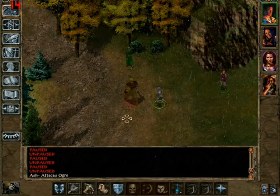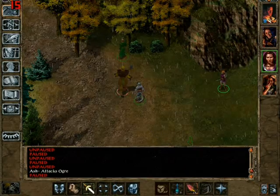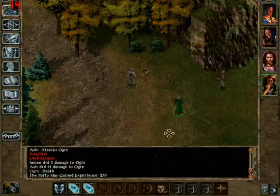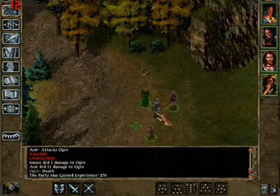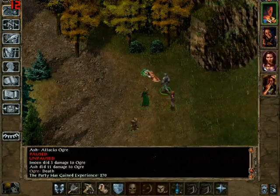Chainsaw, right in the back — Emolin, attack! Use the magic missile wand. Boom! Ash with the chainsaw to the back chops him up. Good job! That's what the oil of speed is for — very useful.